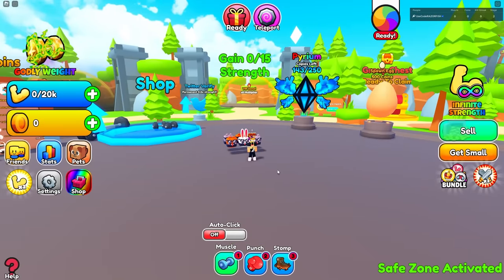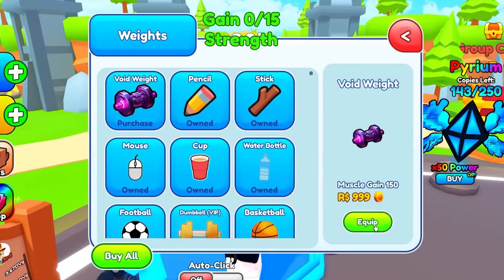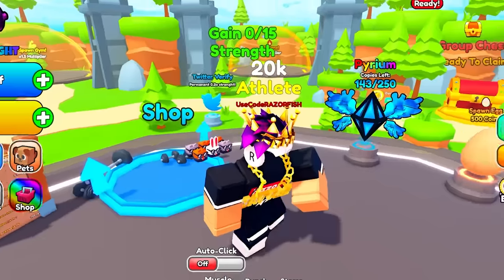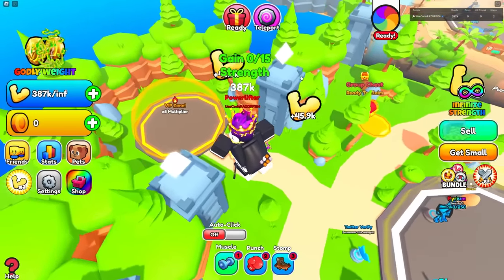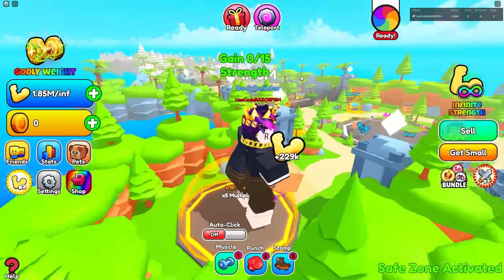Let's see how much I get from this. Wait, this is a VIP dumbbell — I don't want this, I want the void weight. I gotta re-equip everything, like all my game passes. Now let's see how much we get — I got 91,000, 45,000. In this VIP zone, I get 229,000 already.